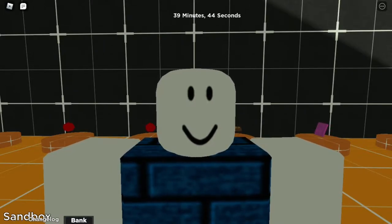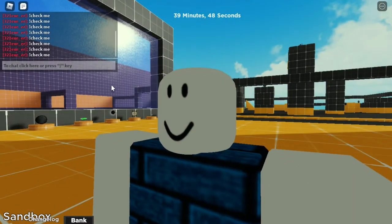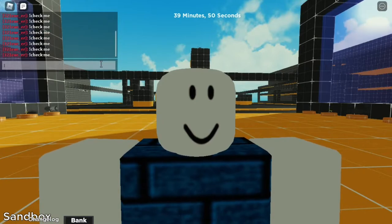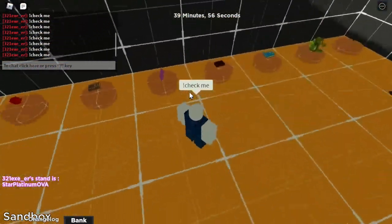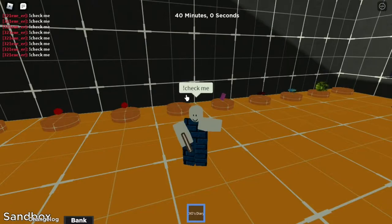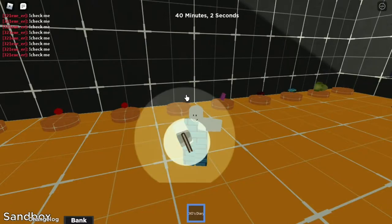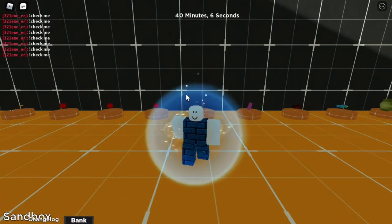To get yourself Star Platinum Ova Over Heaven, what you'll need to do is of course get yourself Star Platinum Ova, which I have. As you can see here I have Star Platinum Ova, and after that you'll need Dio's Diary. Go ahead and equip Dio's Diary, and once that's done, you have yourself Star Platinum Ova Heaven.